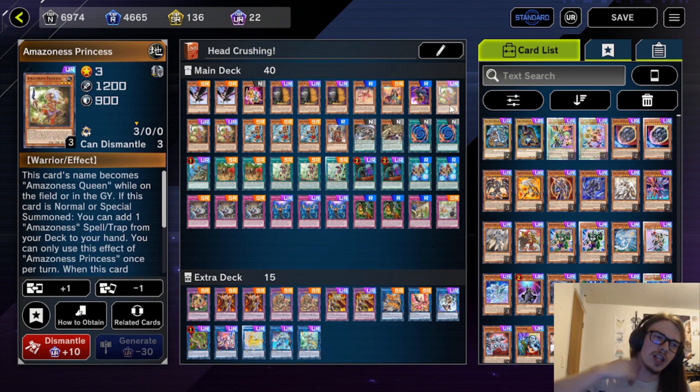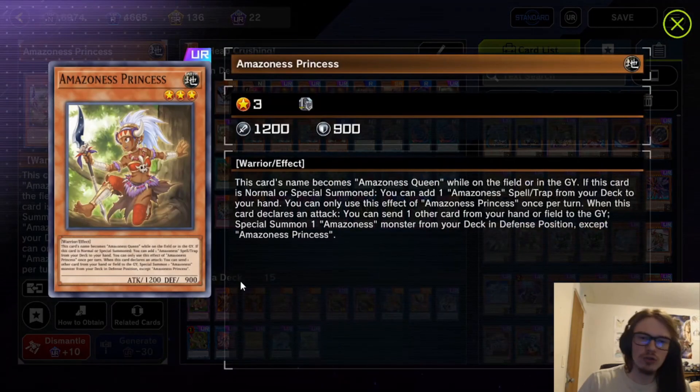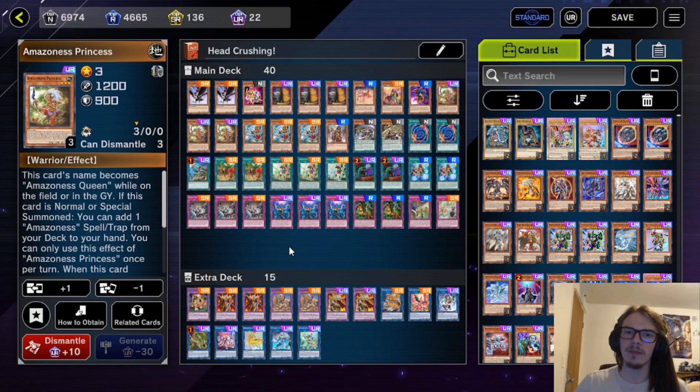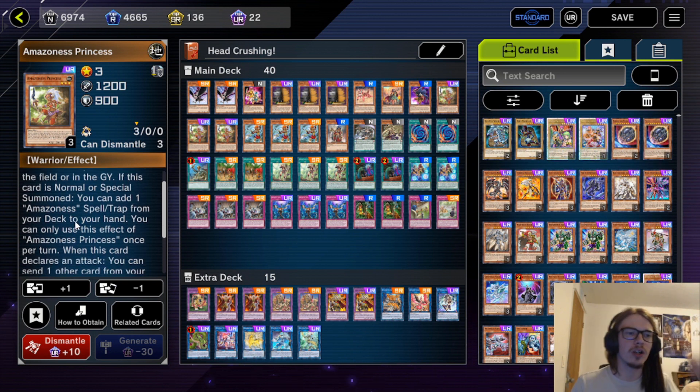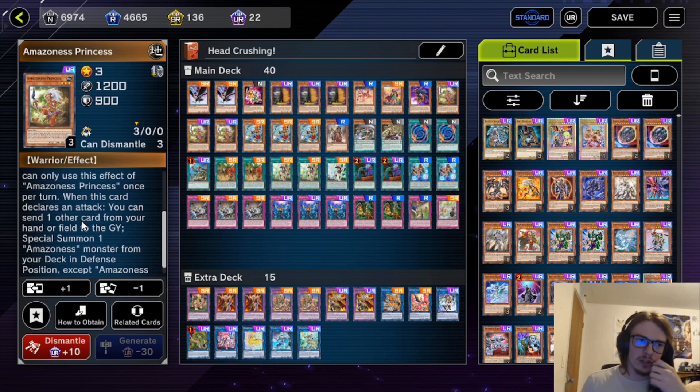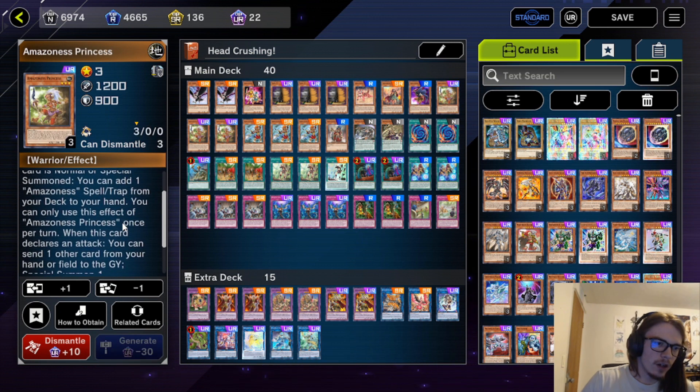Amazonas is an archetype that centers around the battle phase, using the Amazonas monsters to gain effects in the battle phase, similar to something like Warrock. However, the difference is that not all of their effects are specifically battle phase centric. Princess does have an effect that just on normal or special summon is able to search out an Amazonas spell trap from deck to hand. Pretty solid, just a really good card overall. Its name also becomes Amazonas Queen while on the field or in the graveyard, allowing you to use it as fusion material.